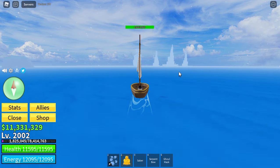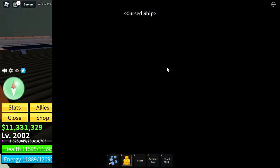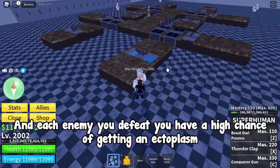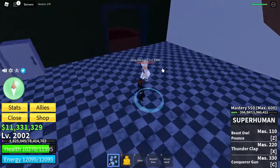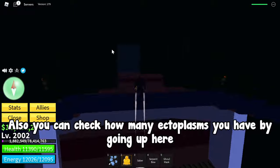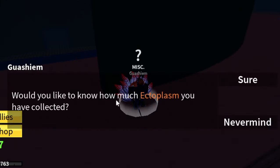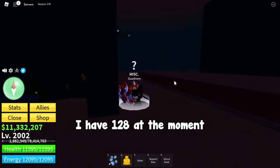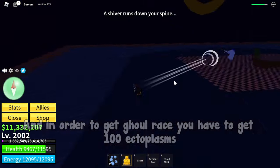For the next requirement, go all the way to Cursed Ship near the Graveyard Island. Here you can find a lot of different enemies, and each enemy you defeat you have a high chance of getting an Ectoplasm. As you can see I got one Ectoplasm right now. You can also check how many Ectoplasms you have by going up here and talking to this guy.